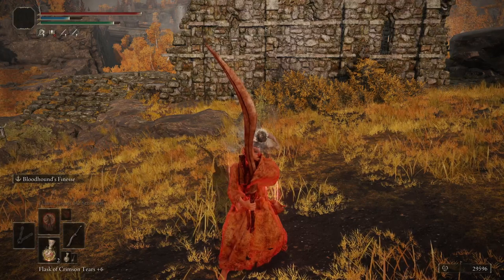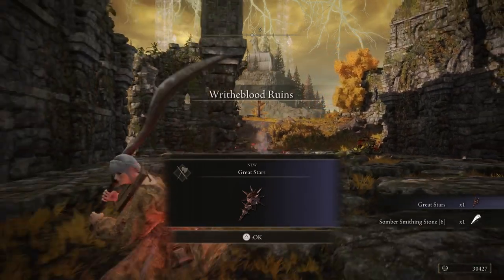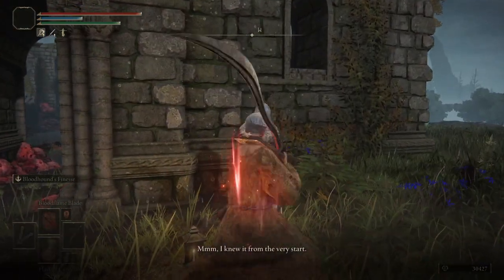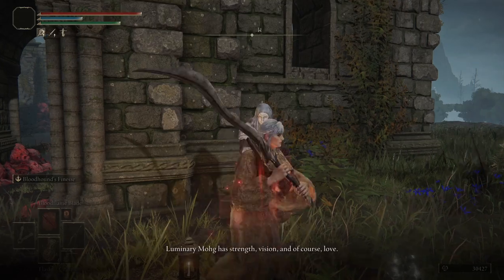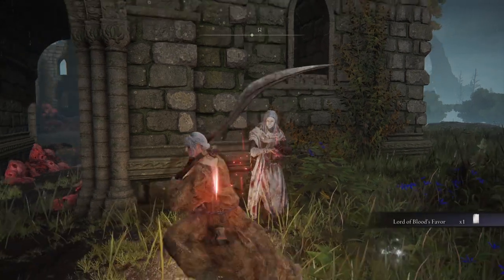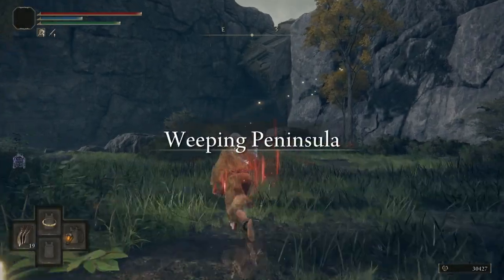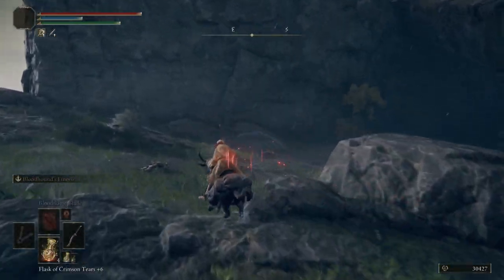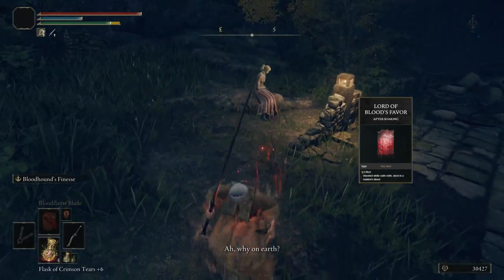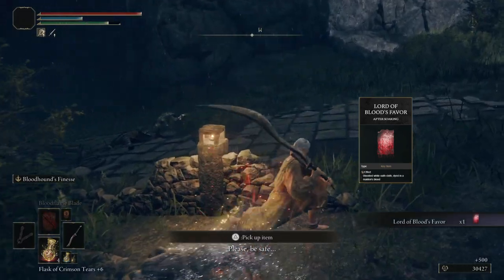Magnus gets demolished with the Axe Talisman. Warp to the Fallen Ruins of the Lake and go back and talk to Varre — he's going to send us on another errand, the last one until we get the Pureblood Knight's Medal. Warp to the Bridge of Sacrifice site of grace — that's the easiest and closest spot with a maiden. We're going to kill Irina and interact with her body, which gives us the Lord of Blood's Favor we need to return to Varre.